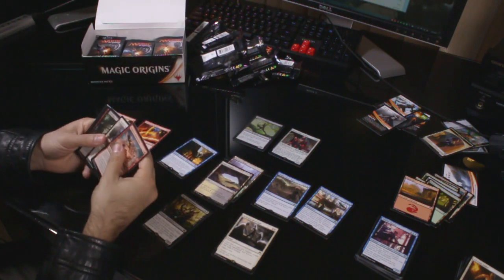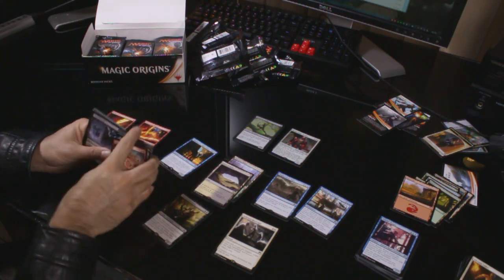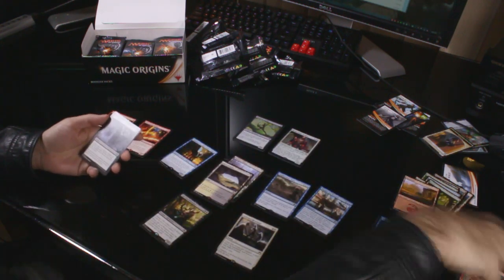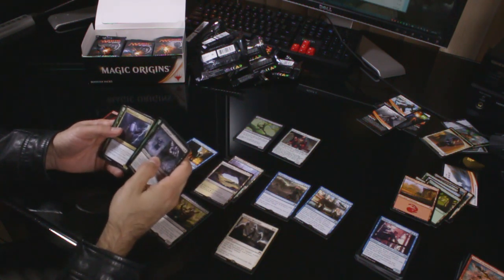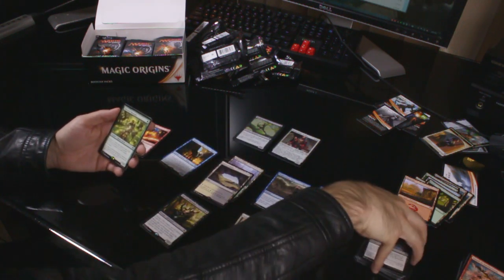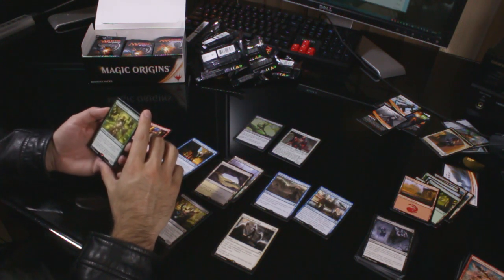Smash the smithereens! Uncommons: Cruel Revival, Gather the Pack and Possessed Skaab — what a great name. The rare is Honored Hierarch: one green, 1/1 human druid with Renown. As long as Honored Hierarch is renowned, it has vigilance and tap to add one mana of any colour to your mana pool. Would be good if he was an elf. An island and another Thopter token.